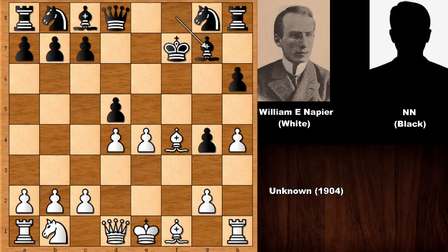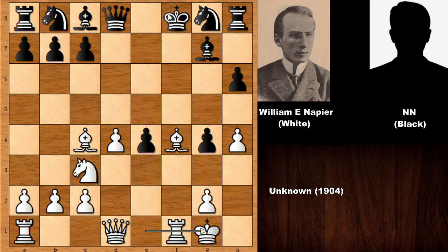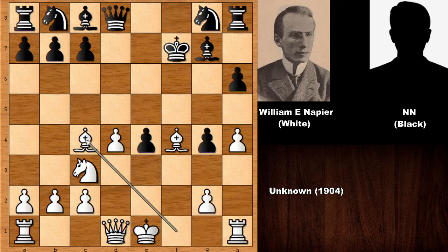Bishop to g7, knight to c3, d takes on e4, and then bishop to c4 check — where is the king going? We have king to g6. The other options are not very appetizing. If king to f8, then castling, and this looks tricky — lining the rook with the king. If king to e8, then queen to e2, and this is also looking very tricky.